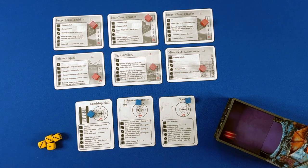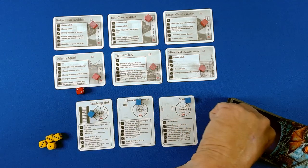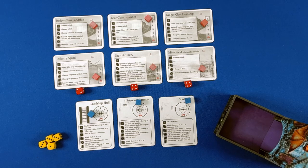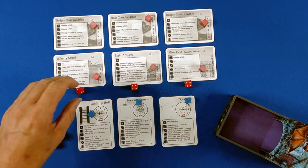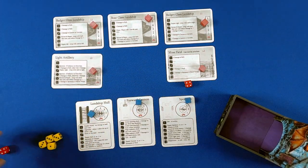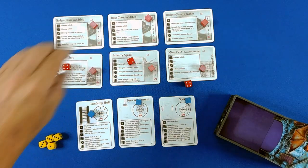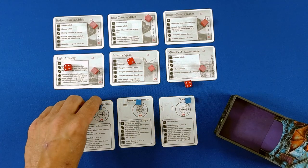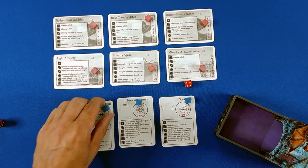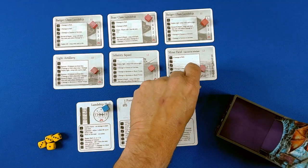Now for the enemy turn: lowest die to the left, then ascending. We deploy right — swap with card to the right. Spotters of infantry on the front line: two damage to hull. Oh, that's not good. And number four is one damage to hull. Dang, I should have taken the hunker down.